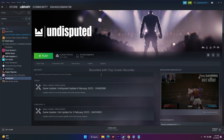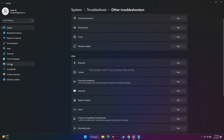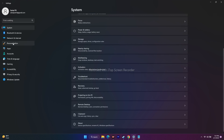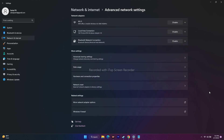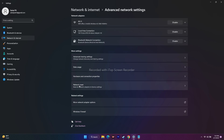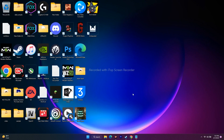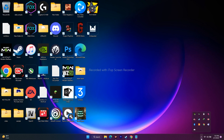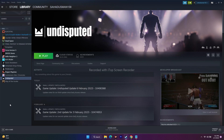The last steps are to perform a Network Reset and switch to a different network. Go to Settings, then Network and Internet, then Advanced Network Settings, and click Network Reset. Keep in mind that doing this will remove all your network configurations. After that, try switching to a different Wi-Fi network. These possible workarounds should fix the connectivity issues in Undisputed. If this video was helpful, don't forget to subscribe and click the bell icon. See you soon — peace out, bye bye!